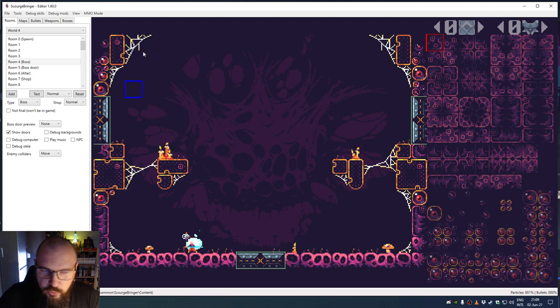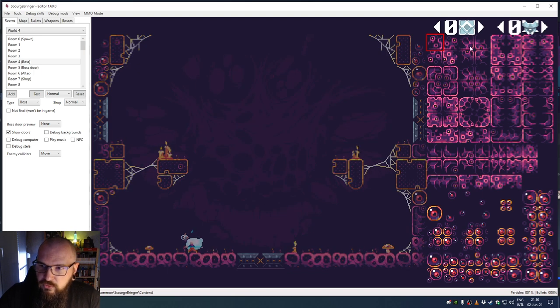The Room Editor is maybe the most straightforward part of all these tools. It's a tile-based editor, so if you've used RPG Maker, Tiled, or any tile editor, you're likely familiar with tilesets. On the right we have what we call a tileset — these are the basic building blocks.